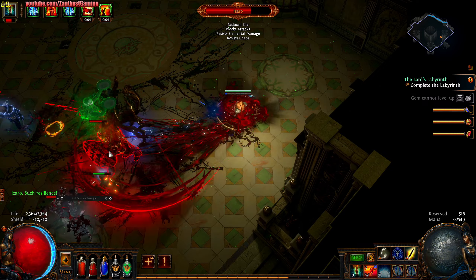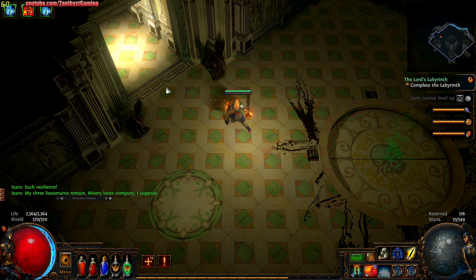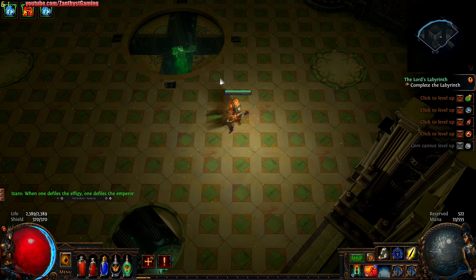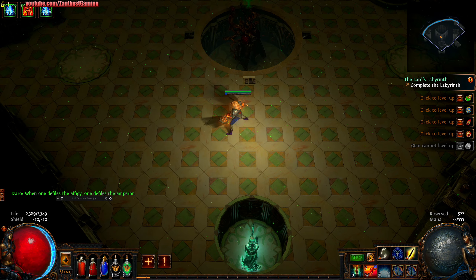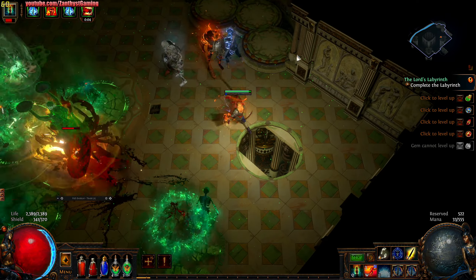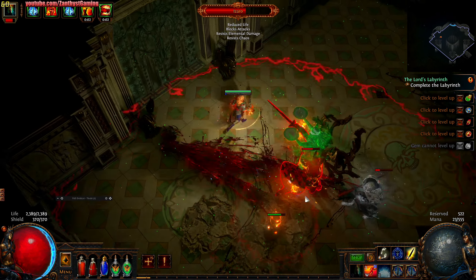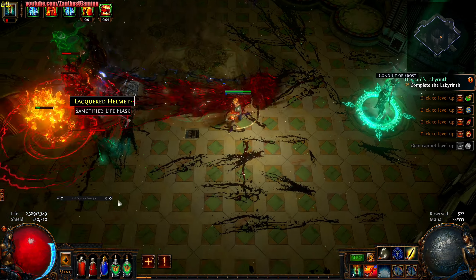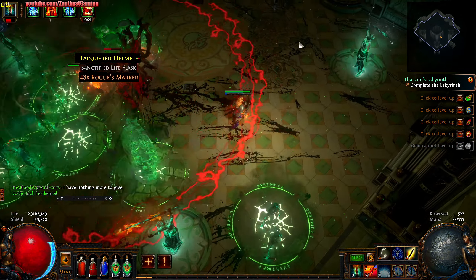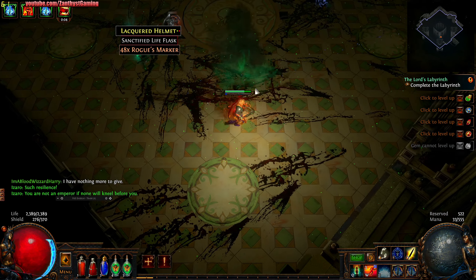So far we're doing okay. The first phase is pretty easy. Part 2 — see how this one goes. We have conduits — Conduit of Flames, I think that's what those are called. Trying to make him focus on my totem so he doesn't focus on me. Seems to be working. Got it. Let's clean up his leftovers. That helmet drop has a lot of lightning resistance, but our current one is definitely better.